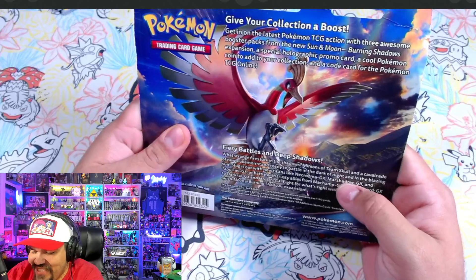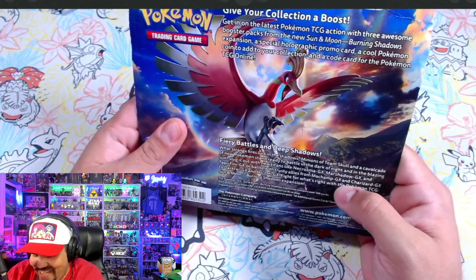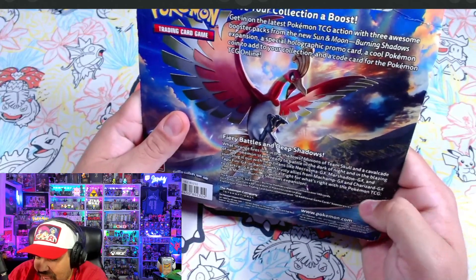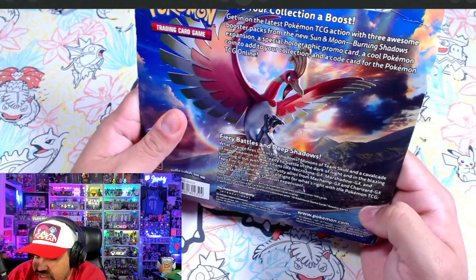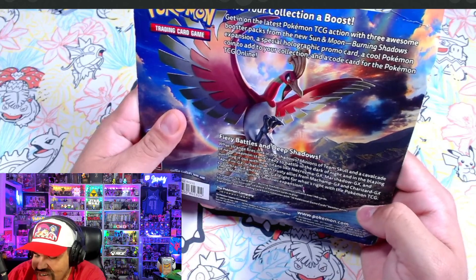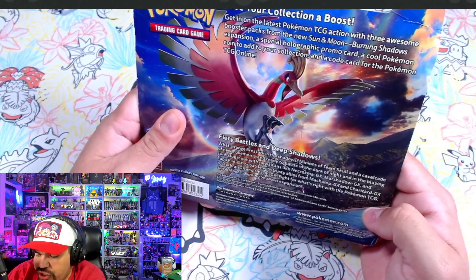Fiery battles and deep shadows — what strange fires lurk in the shadows? We got minions of Team Skull and a cavalcade of new Pokémon ready to battle in the dark of night, in the blazing sun. Slug it out with new titans like Nakazoma GX, Marshadow GX, and Tapu Fini, or battle with trusty allies like Machamp, Charizard, Darkrai, and Ho-Oh.